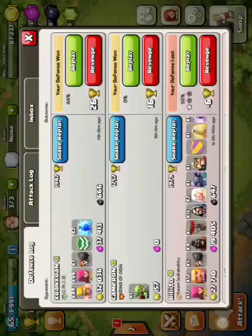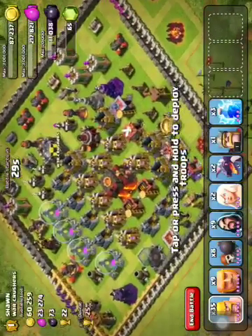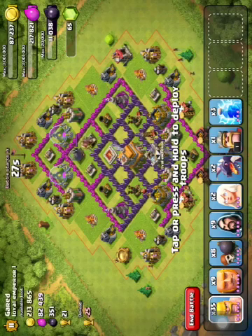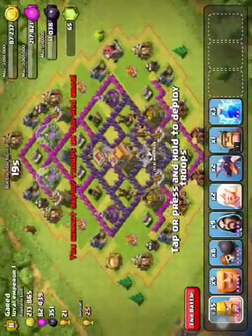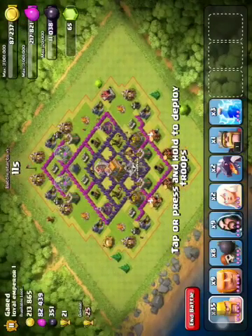I think I saw one of my revenges earlier that I want to attack. I found a weak revenge target but just didn't get around to attacking it because I didn't have any troops ready. I think this was it — yeah, quite a bit of gold and a bit of Dark Elixir here. It's gonna be pretty easy to get to that gold. I think all of his Air Defenses are upgrading right now.